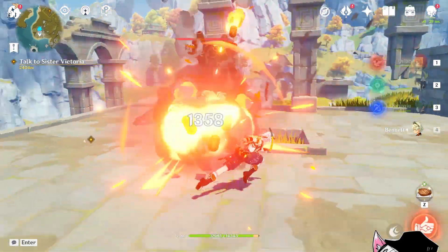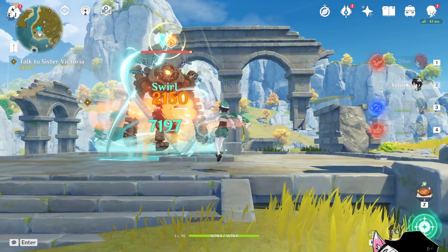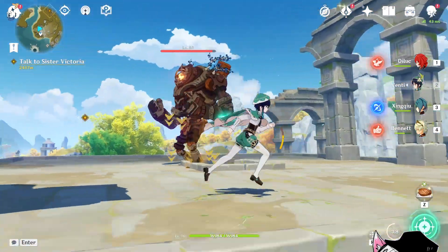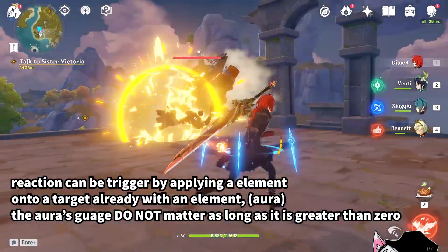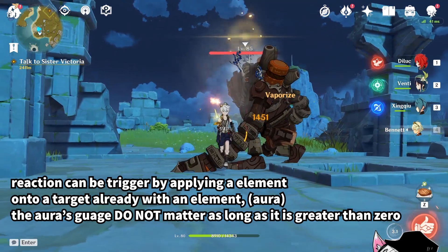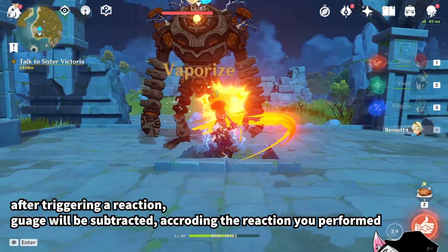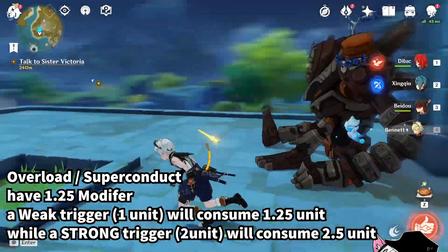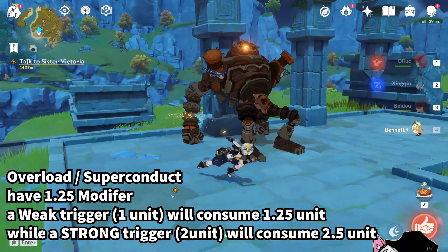With that being said, let's move onto elemental reactions, which of course is a huge part of Genshin Impact. Applying an element onto a target that already has an infused element will produce what's known as an elemental reaction — in this case, a swirl. A reaction can be triggered as long as there is already an element applied to the target, known as an aura. It does not matter how many units worth of aura are there; as long as there is any, it will trigger a reaction. After triggering a reaction, the elemental gauge will be subtracted from the target corresponding to how much element you used. Overload and Superconduct have a 1.25 modifier, meaning that if you use a weak trigger, you consume 1.25 worth of element; however, a strong trigger will consume 2.5 worth of element.